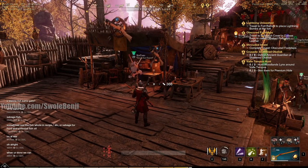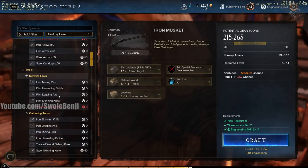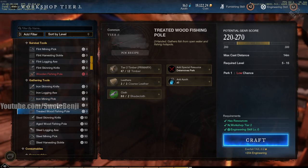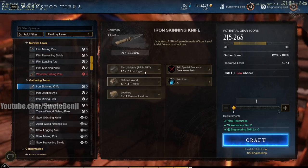The very first thing you want to do once you get some basic resources — and everyone can do this at the start — is find the workshop when you hit the settlements around level five and craft yourself some iron tools. You want to rush iron skinning knife, logging axe, mining pick, and harvesting sickle. This will dramatically speed up how fast you harvest. Mining is super slow at tier one, but just upgrading to iron gives you 100 gather speed bonus. Iron ingots are actually very cheap and common, not rare. The next tier gives 125 — it sounds small but it's a huge amount.